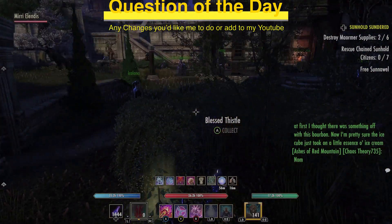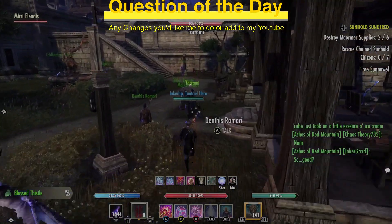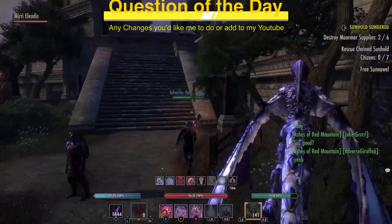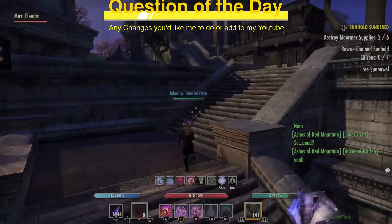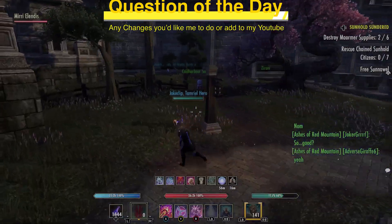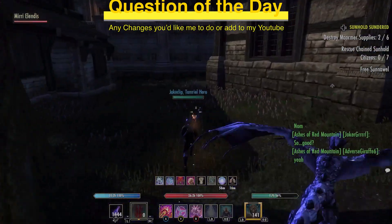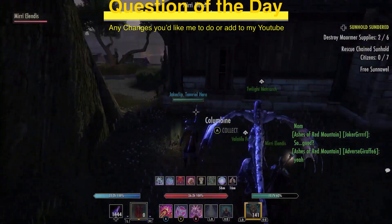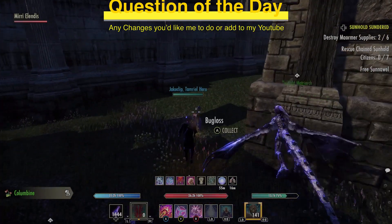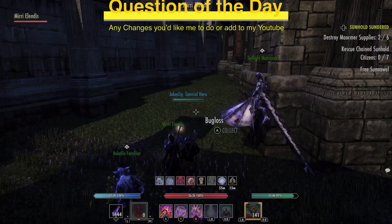Inside the entirety of the Hollow City and just outside of it as well, you'll be finding tons of alchemy ingredients. Why this is helpful is that the alchemy ingredients you find here can sell for quite a pretty penny — we'll talk about that in just a second. You can see people here are just booking it around the map picking things up.